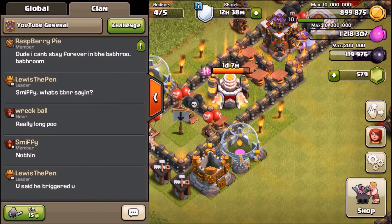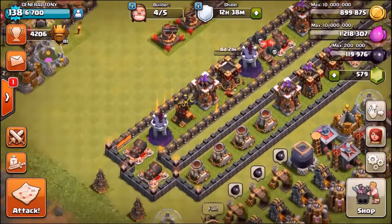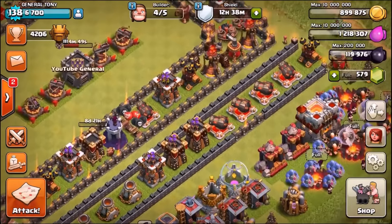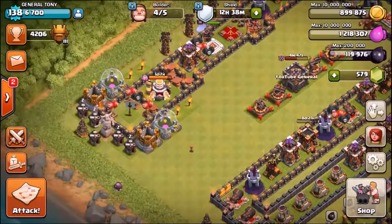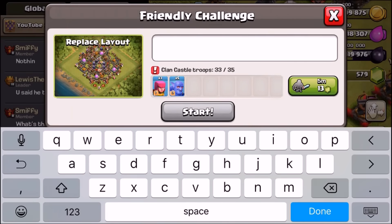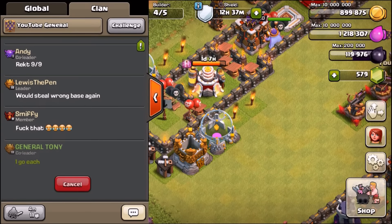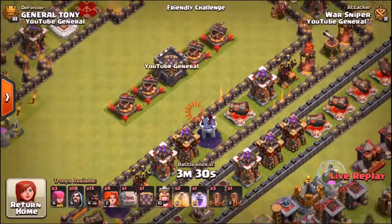Each attacker is only allowed one attack. There are going to be a consistent amount of attacks on this base — this episode is definitely going to be longer than usual. There are some defending bowlers inside the clan castle. The first attacker is going to be Wall Sniper. Remember, every single one of them must attack from this arrow; if they make it to where the last air defense is, they win a $50 gift card.